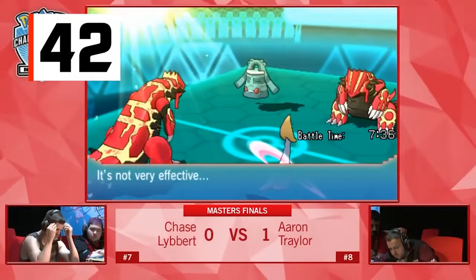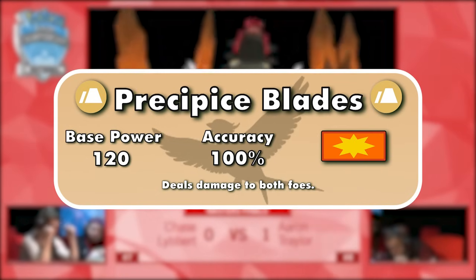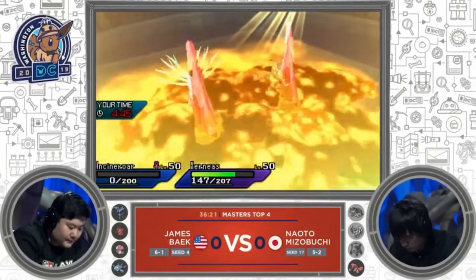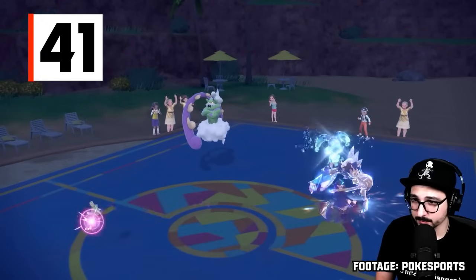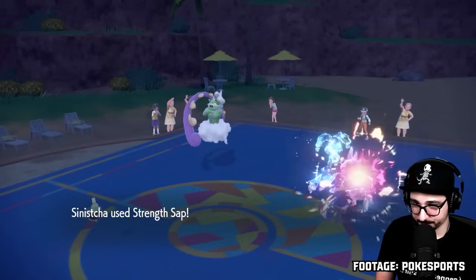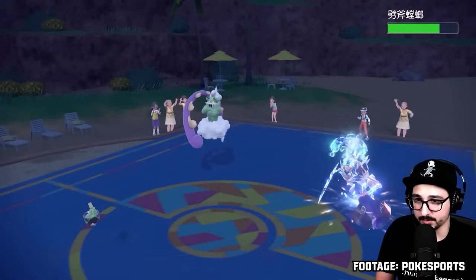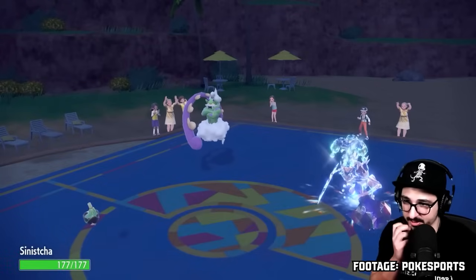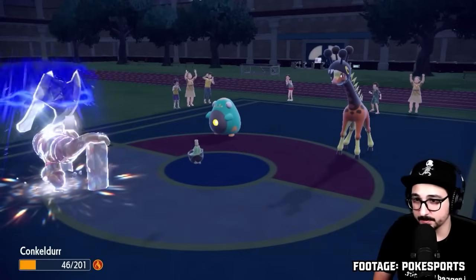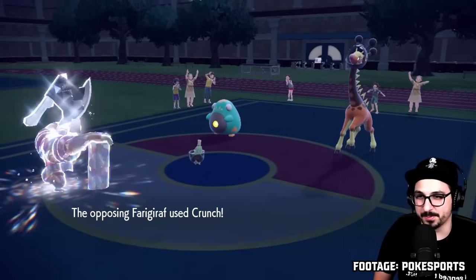Number 42 is Groudon's signature move, Precipice Blades — a Ground-type physical 120-85 move that can hit both opposing Pokemon. The accuracy is a little annoying, but the top-notch coverage of Ground moves makes Precipice Blades very useful in doubles. Strength Sap is the final recovery move on the list. It heals HP equal to the opponent's attack stat number and lowers their attack by one stage. If used against any physical attacker, it'll likely recover upwards of 75% of the user's HP. While subsequent uses award less HP, the opponent will also be doing less damage unless they switch out. As long as there isn't an opposing Pokemon with a strong setup move like Swords Dance, this move can be clicked freely.